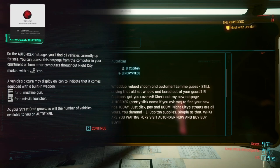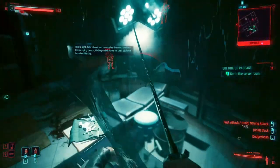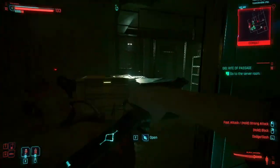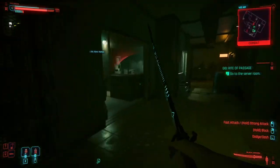Attributes in Cyberpunk 2.0 have undergone changes, but the basic leveling system remains the same. As you level up, you earn attribute points and allocate them into five categories: Intelligence, Technical Ability, Reflex, Cool, and Body. Each category provides unique passive bonuses — for instance, Intelligence increases RAM slots for hacking while Body boosts your maximum health. These attributes also unlock higher-level perks in their respective skill trees.